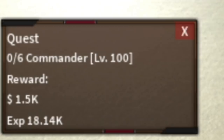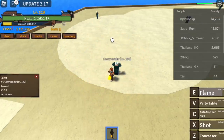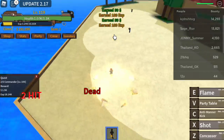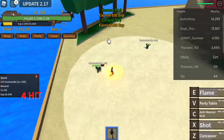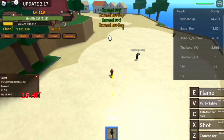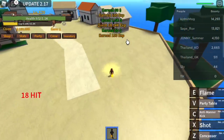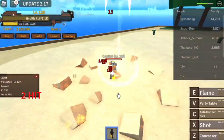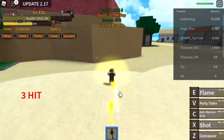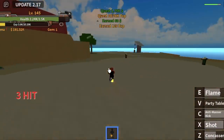Here we go — we've already bought the Soru. With the commanders, use your flame. First, use your X skill, then Z skill, Soru, V skill — the party table. Now you can use your Z or C skill, and that's it. Goal is to reach level 120. When you reach level 120, you need to defeat the captain. Just keep using your Z, X, and C skill — that's enough.